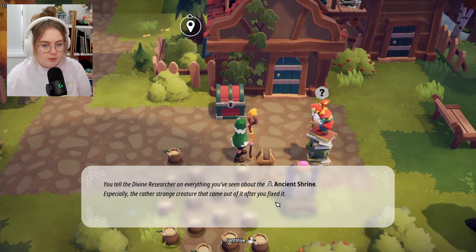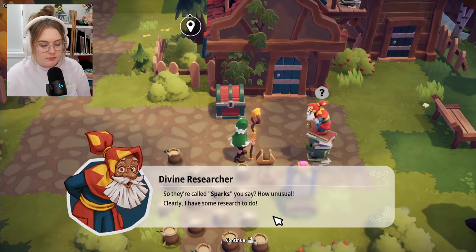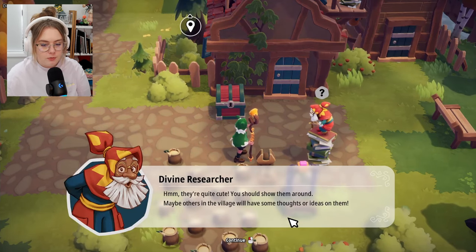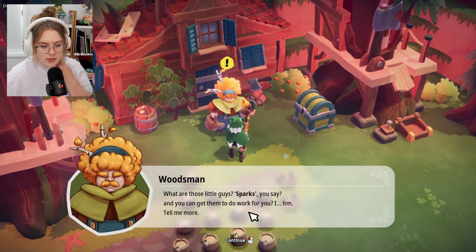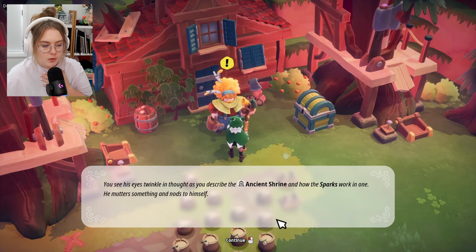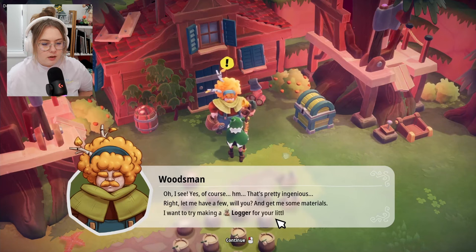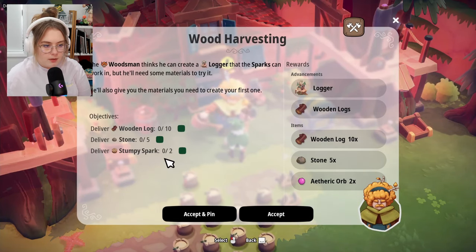'Now have a small army of them standing behind me.' 'They're called sparks? How unusual — I have some research to do. They're quite cute. You should show them around.' The woodsman's eyes twinkle at the description of the ancient shrine and how the sparks work. 'Ingenious! Let me have a few — and get me some materials. I want to try making a log-up for your little sparks.'